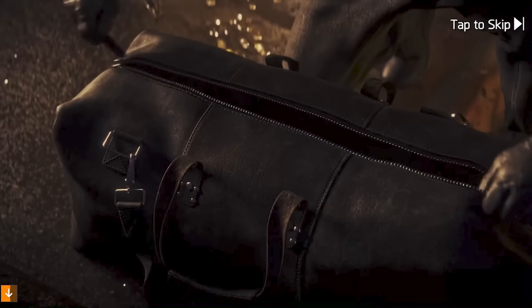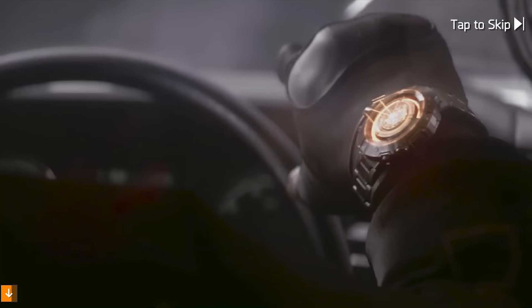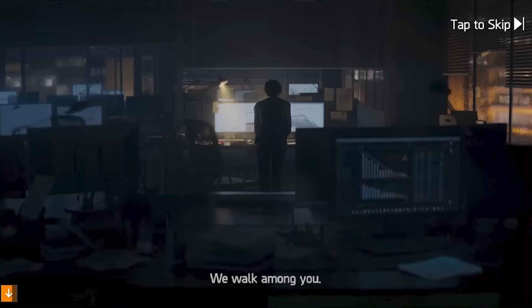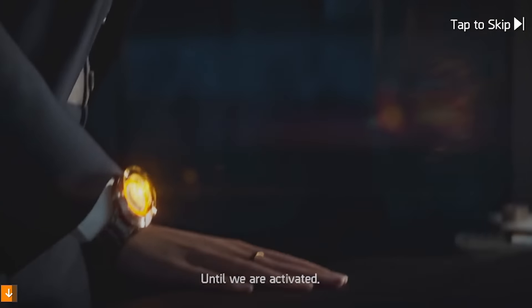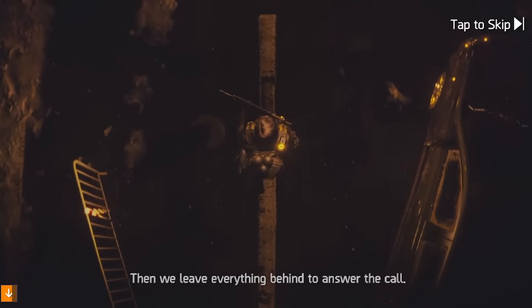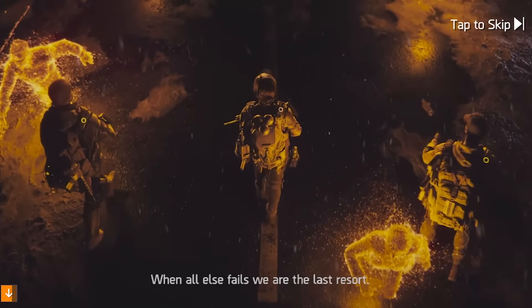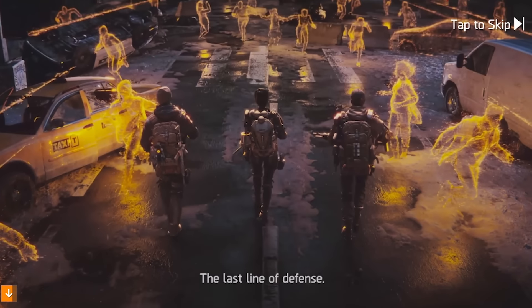In this post-apocalyptic setting, you are the last line of defense as an agent of the Strategic Homeland Division — a unit of elite agents tasked to save whatever remains. In the chaos of this catastrophe, various New World Order groups have formed to seize control through force and violence, much like our friend Trent. Your job as an SHD agent is to fight back, protect surviving citizens, and restore order to a broken world.